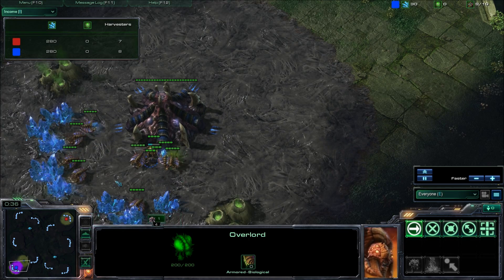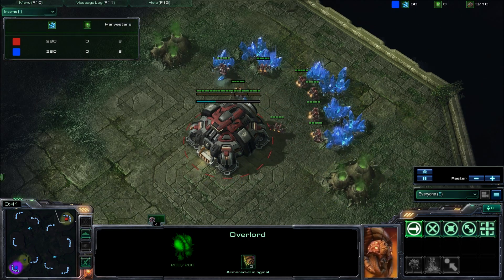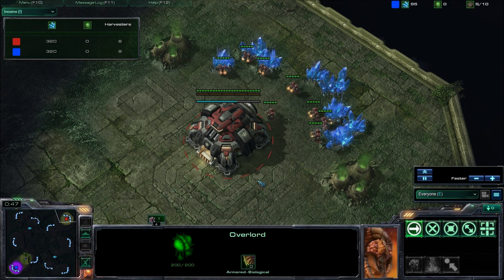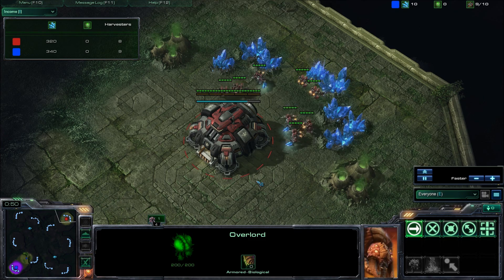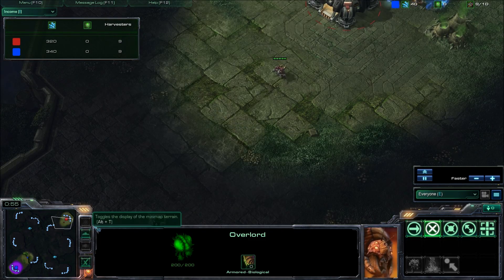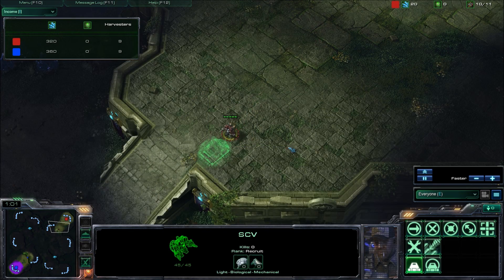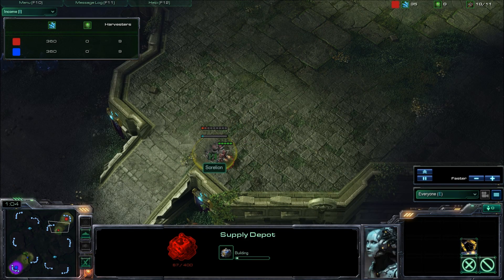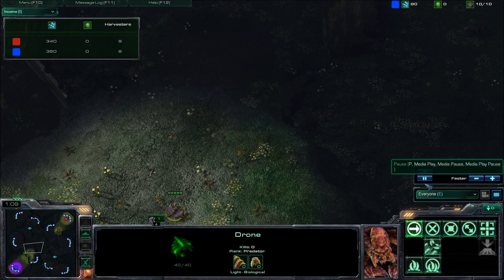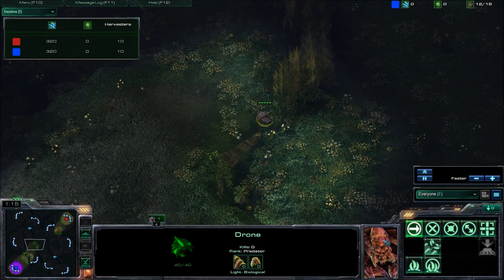Currently we're exactly even on harvesters, so seriously nothing happening right now. I'm one harvester ahead but it looks like he's about to catch up — and there we go, he's just even on harvesters now. His SCV has decided to build a supply depot while my drone over here has decided to come and scout his base. Let's follow this drone on his adventure into the enemy base.